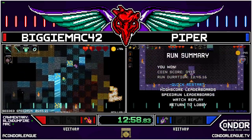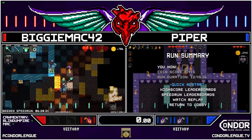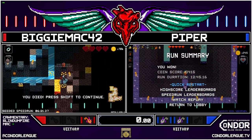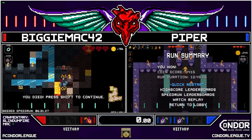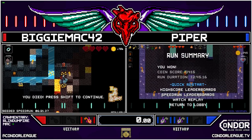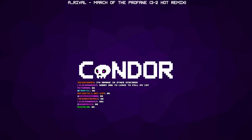Piper is going to take this set — GG Piper, two to one, and a little earth spell at the end as well. Stylish. GG's to Piper, who goes on to our second semi-final. Coming up in a couple of seconds is Severe versus Missing Note — let's get set up for that one.